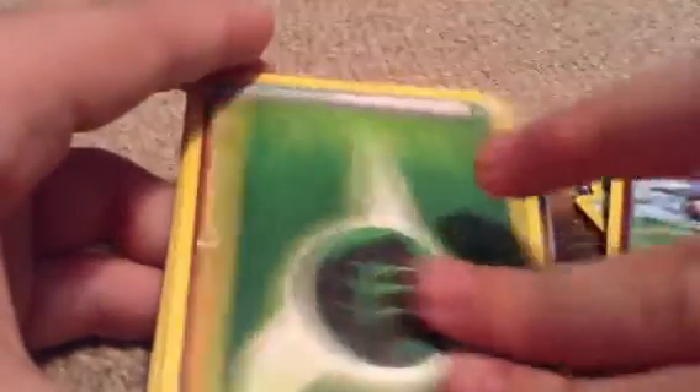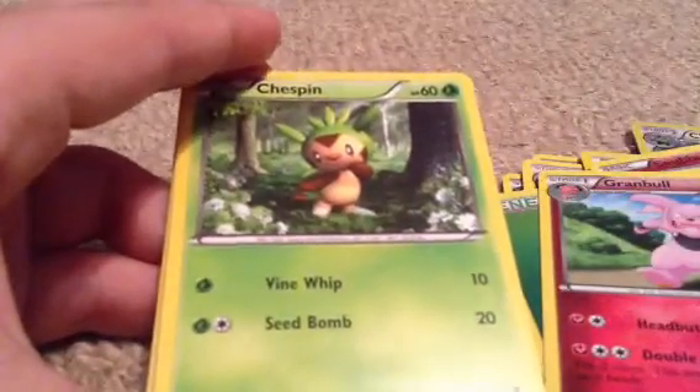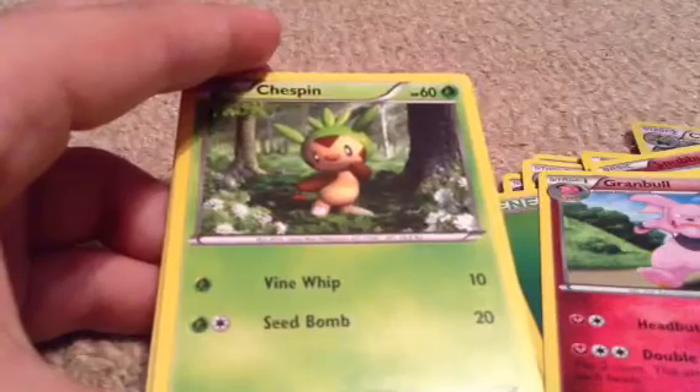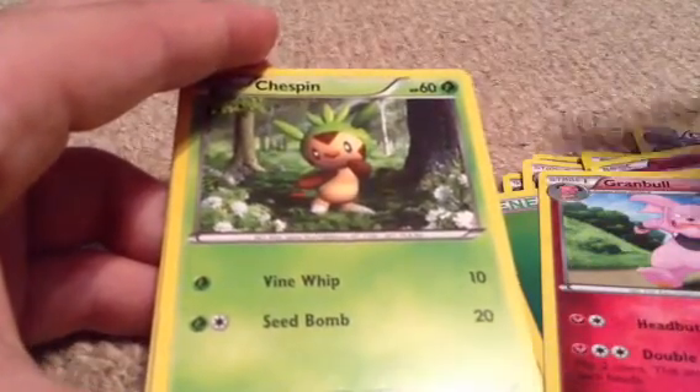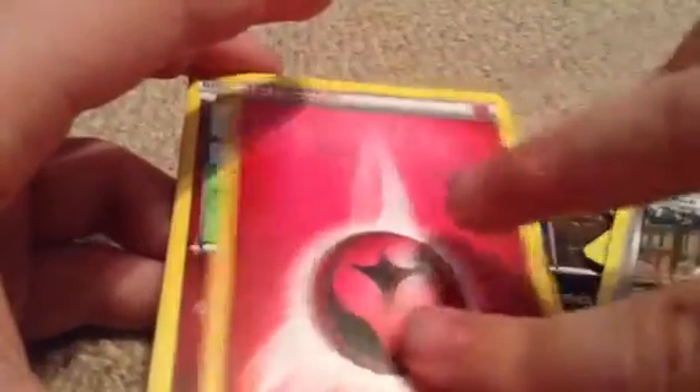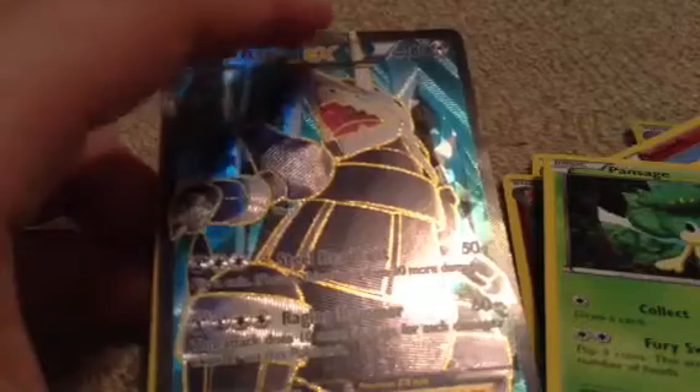Snubbull, Grass Energy, Granbull. I can't believe if you're listening to me say this, you're actually still watching. Are you that interested? Well, you must be interested because you're still watching. Chespin, Fairy Energy, Fairy Energy, Switch, Weedle, Grass Energy, Tierno, Fairy Energy, Snubbull, Pansage. Full Art Aggron EX, out of Primal Clash — so that is awesome and it's in really good condition.